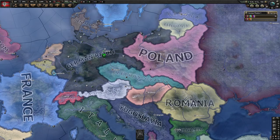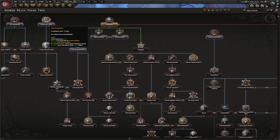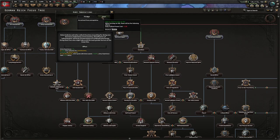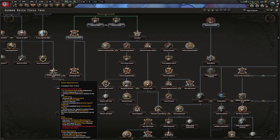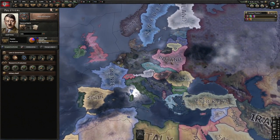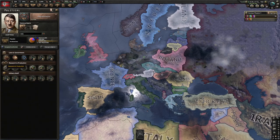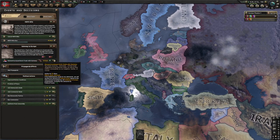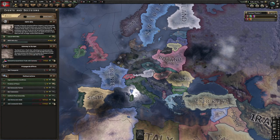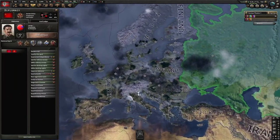Going back to national focuses, let's choose the Anti-Comintern Pact, then Army Renovation — this gives us bonuses and we want to go down this tree to get the Molotov-Ribbentrop Pact, which makes it easier for us to invade Poland later. When you have enough political power the game highlights available actions. We'll demand trade again and start doing raids — we want to ban the democratic party but not the communist party, because that would put us in a very negative spot with Stalin.